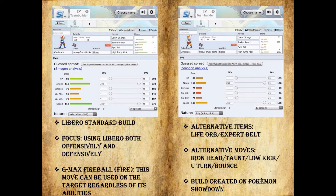G-Max Fireball, which we talked about before, is unique to Cinderace using a fire type move, and this move can be used on the target regardless of its abilities. So if there's an ability out there that would cancel this move out for whatever reason, it ignores abilities — such as, for example, Snorlax's ability Thick Fat to reduce damage from fire type moves.